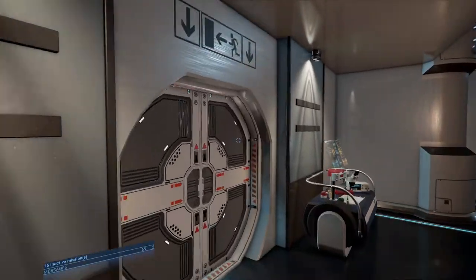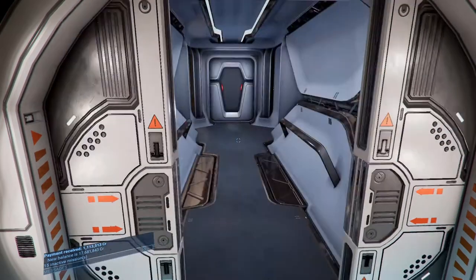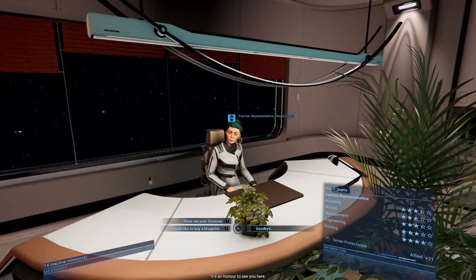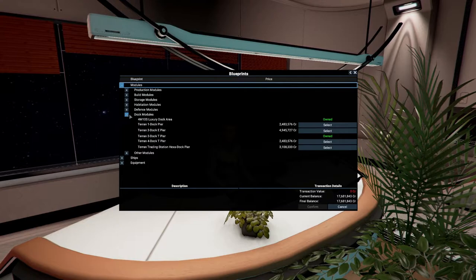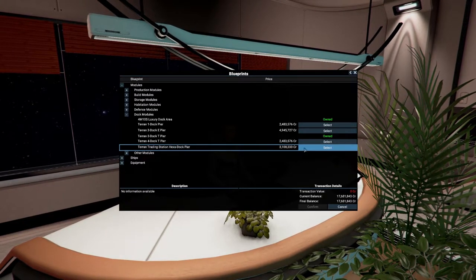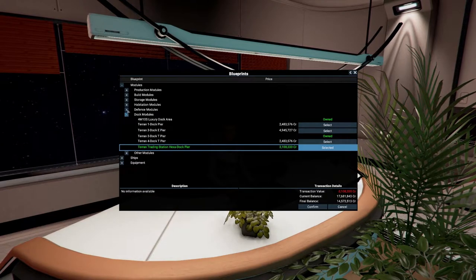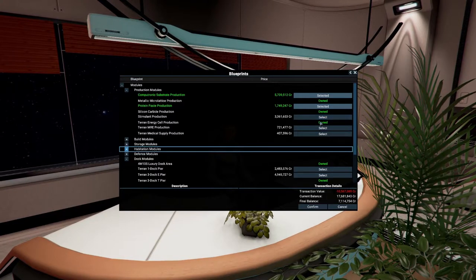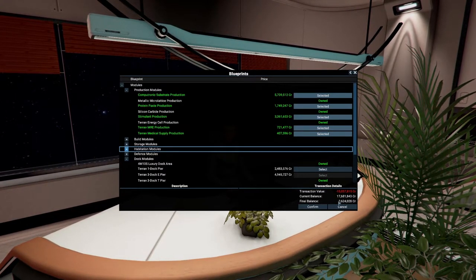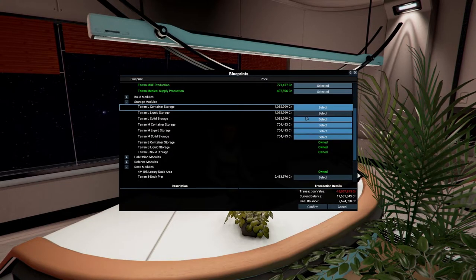The faction representative is what we're going to look for. I want large ships. Let's go to representative offers - we're going to be getting a new docking bay. Let's go to modules, docking, and I believe the hexagon one is quite amazing looking. It's overkill - massive overkill - but we have 17.6 million. I'd also like to go into more production and get all of these. The final balance would be 2 million - this would really help me out with storage.